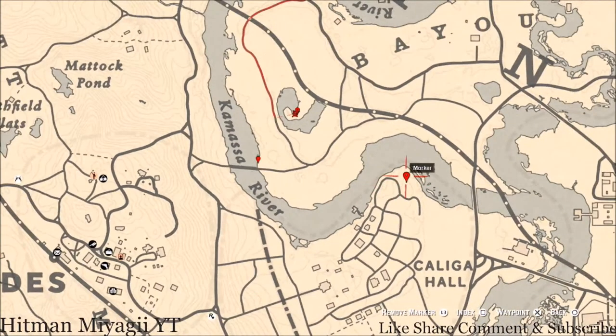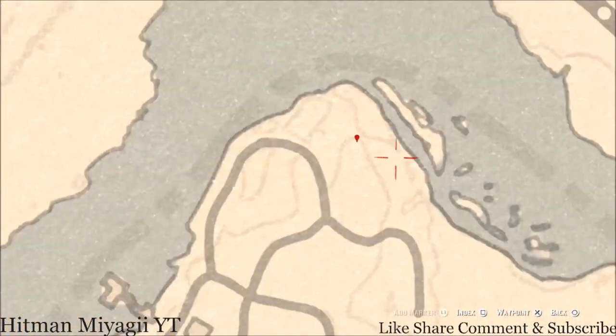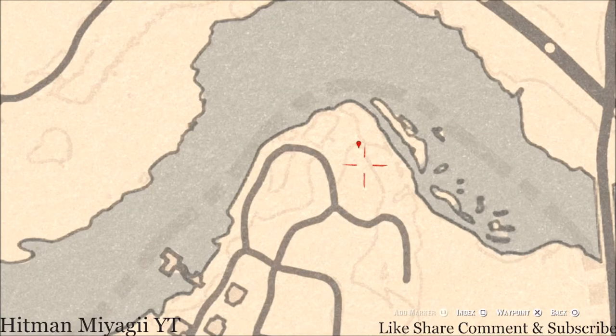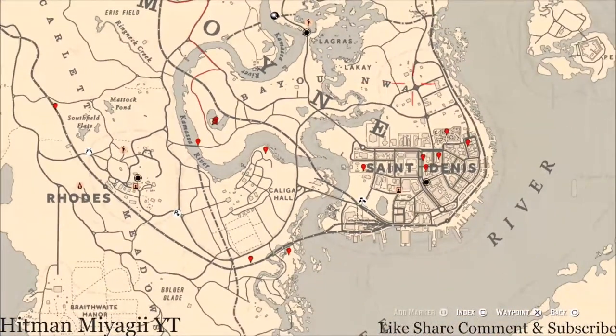Right here at this location — make sure you pay attention to the markers on the map — you'll get a bird egg. This bird egg is an Egret egg (E-G-R-E-T); it's in the tree. Shoot it down with a bow using a small game arrow.